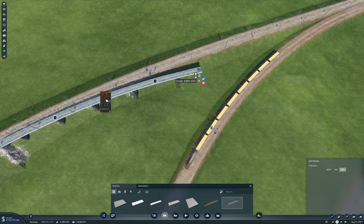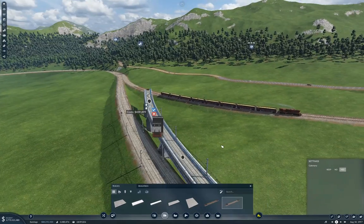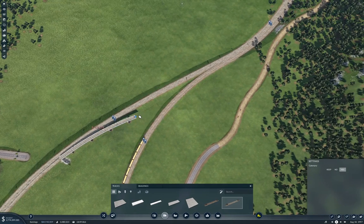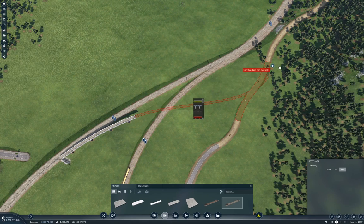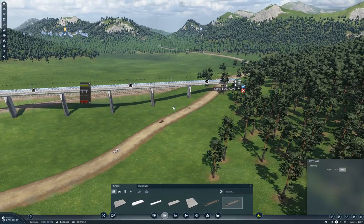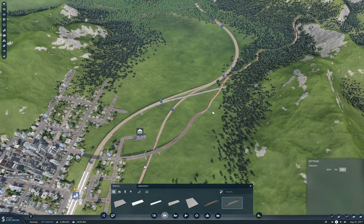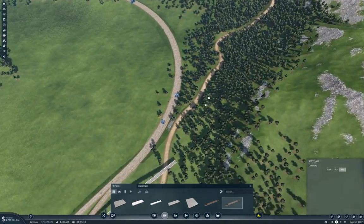Let's grab an appropriate bridge. I think we can just come straight over like this. We can continue down on that — that's probably fine. And then we just need to punch through the mountain here, in which case we'll take off the training wheels.